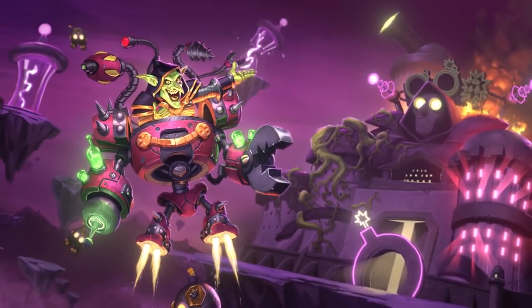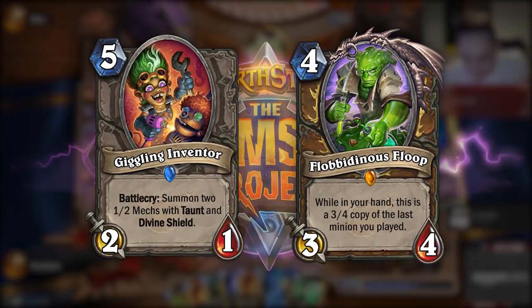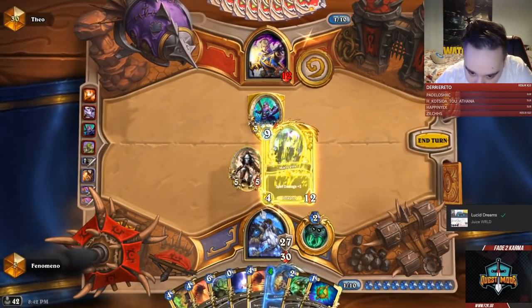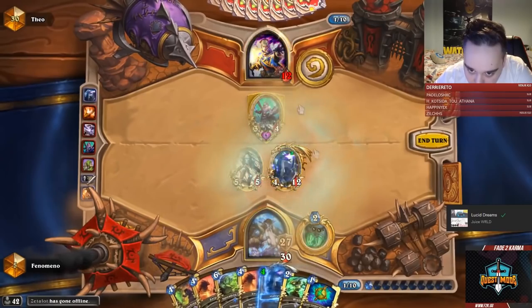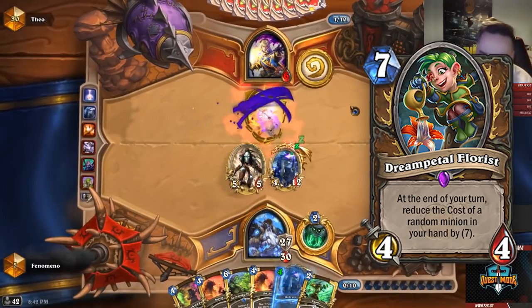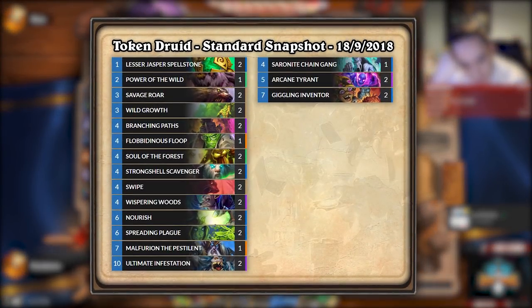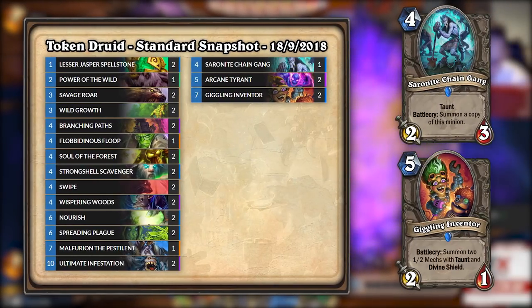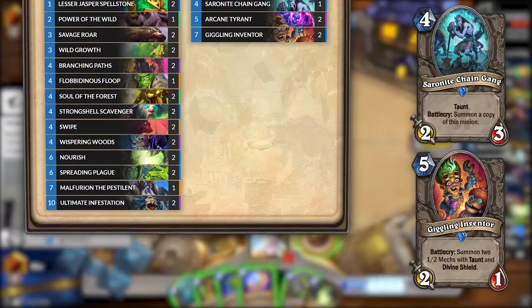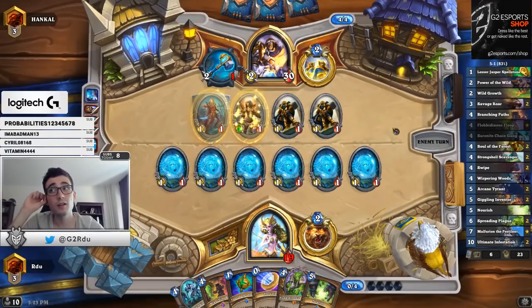With this, you would think that the next expansion, Boomsday Project, would bring Druid down a notch, but to everyone's surprise it actually pushed it even higher. Giggling Inventor and Flobbidinous Floop made their debut. Malygos Druid didn't have to rely on Twig anymore to deal burst — it could do significant damage by playing Malygos on one turn and playing Floop the turn after. Dream Petal Florist was also added; if it managed to reduce the cost of Malygos, then the combo could kill the opponent with just 10 mana. Meanwhile, Token Druid with Boomsday had become more of a Taunt Token Druid, with cheap taunts like Saronite Chain Gang and Giggling Inventor. With the help of Strongshell Scavenger and taunt minions, Token Druid could put up early game pressure like never before, and Floop's interaction with Chain Gang and Strongshell made it a terrifying addition to the deck.